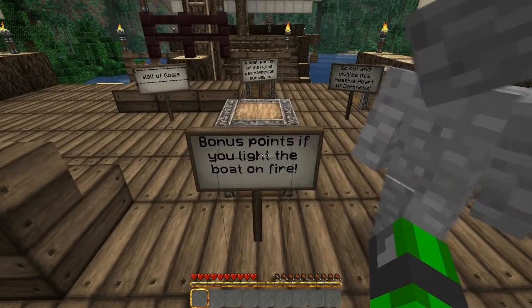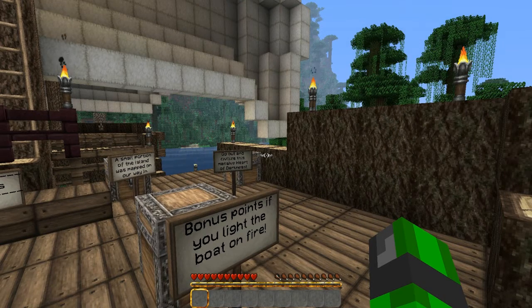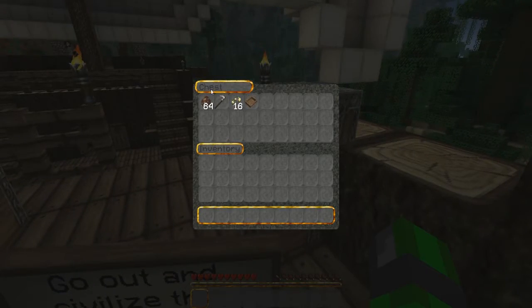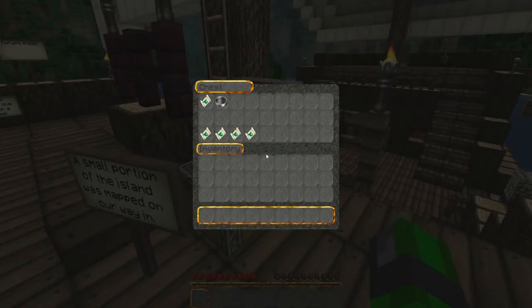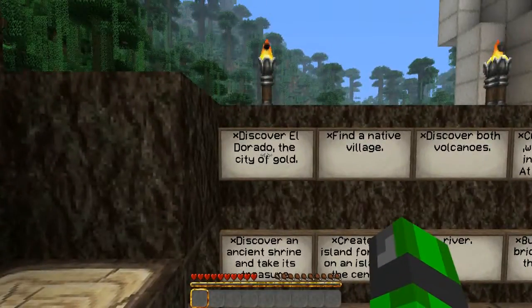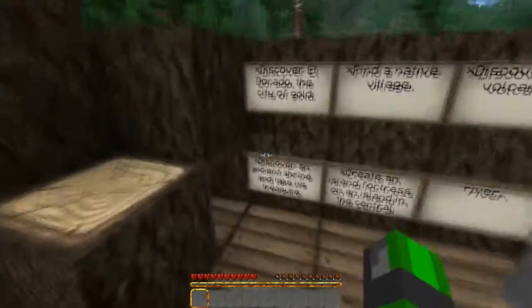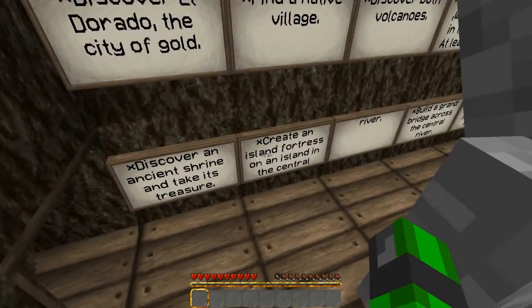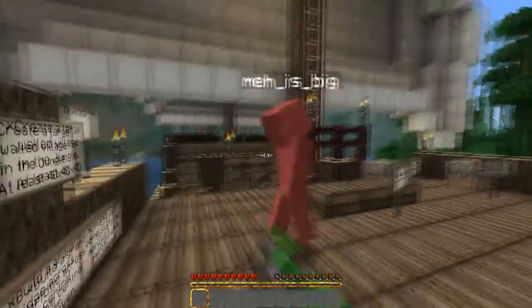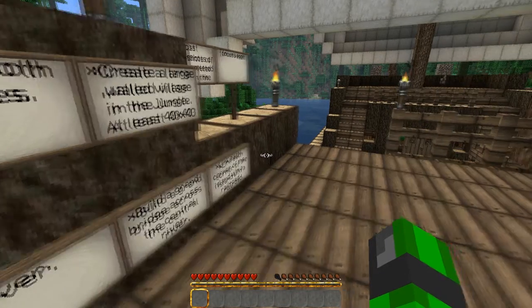Bonus points if you light the boat on fire. We're going to use this as our house for a bit to get enough resources to build a house, and then light the boat on fire. Go out and civilize this massive heart of darkness. There's a city of gold. The objectives include: discover both volcanoes, create a large wall, discover an ancient shrine and take its treasures, create an island fortress on an island in the central river, build a grand bridge across the central river, and link each corner of the island with a railroad.